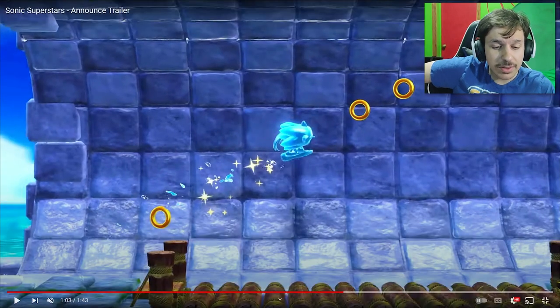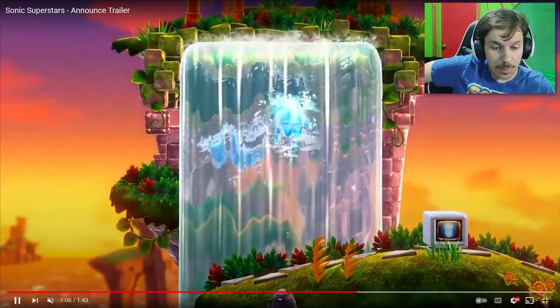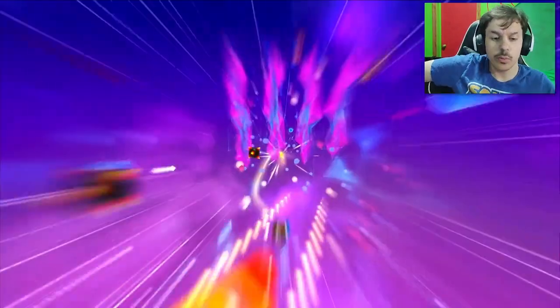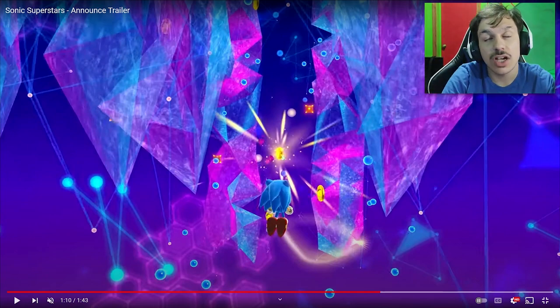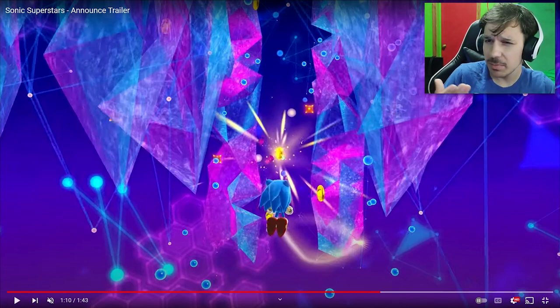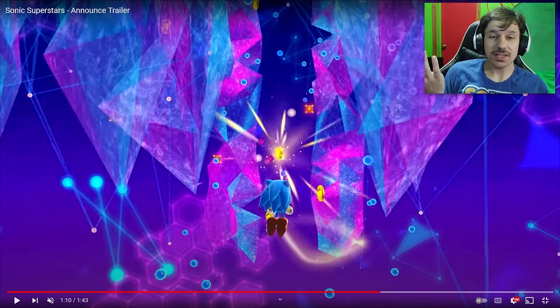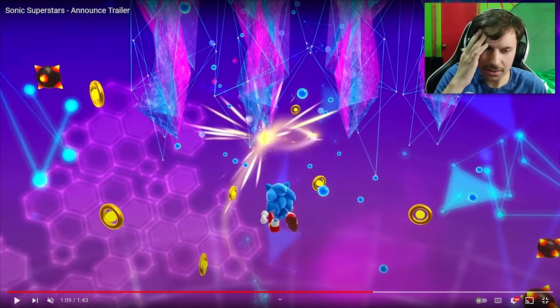We've got new abilities introduced throughout this trailer. What looks to be an ice ability that allows Sonic to climb up waterfalls. So maybe there are elemental abilities — maybe a wind ability or other elemental powers like that. I wouldn't mind seeing that, but again, this is just speculation.